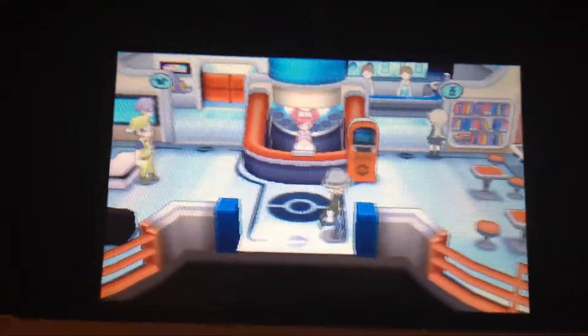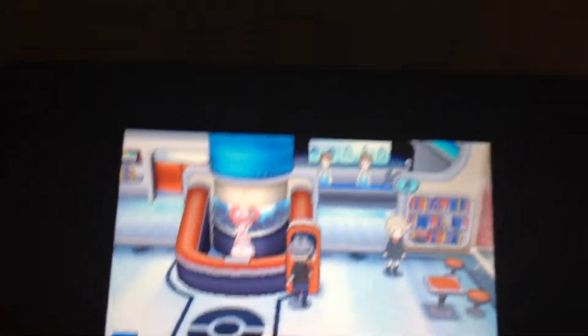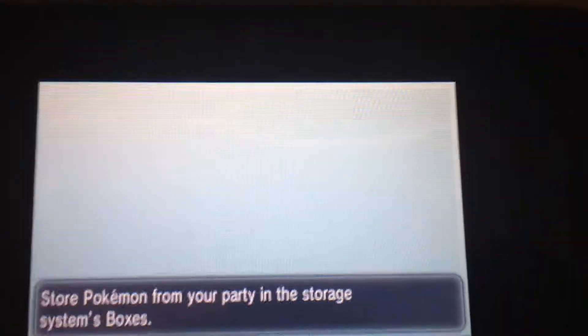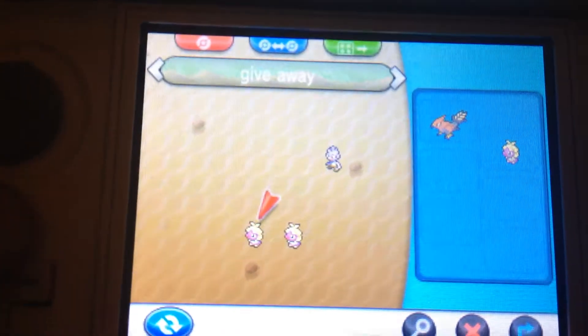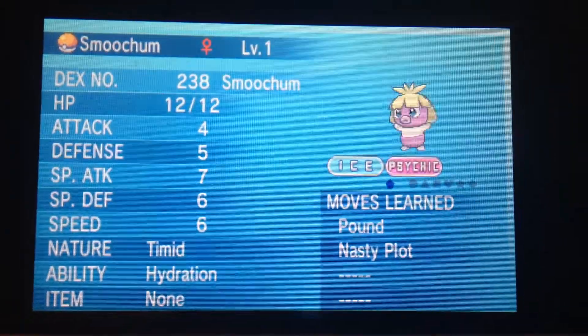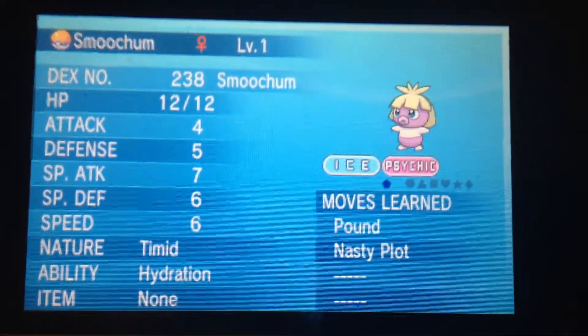What's up guys and girls, it's your buddy GFoxy, and today I'll do a short video telling you about a giveaway I'm going to be hosting. It's not going to be a shiny giveaway, it's not going to be anything really that special. The one thing I'm going to be giving away is these two 6 IV'd, timid natured, hydration Smoochums with Nasty Plot.